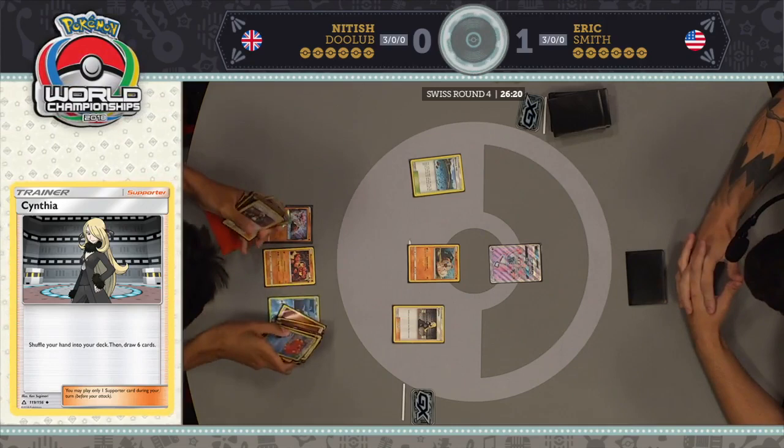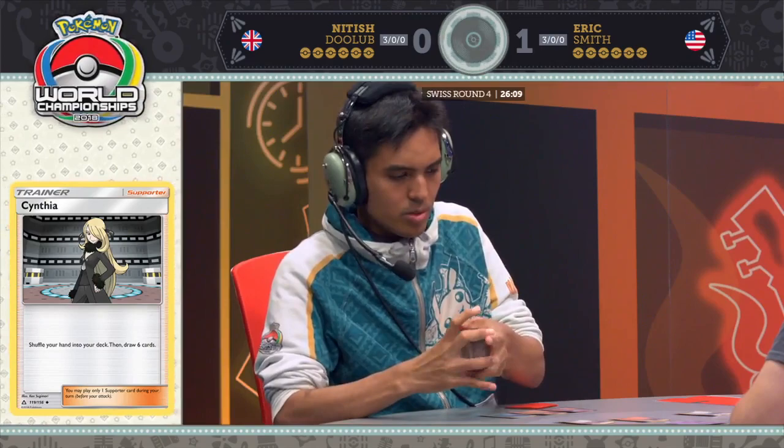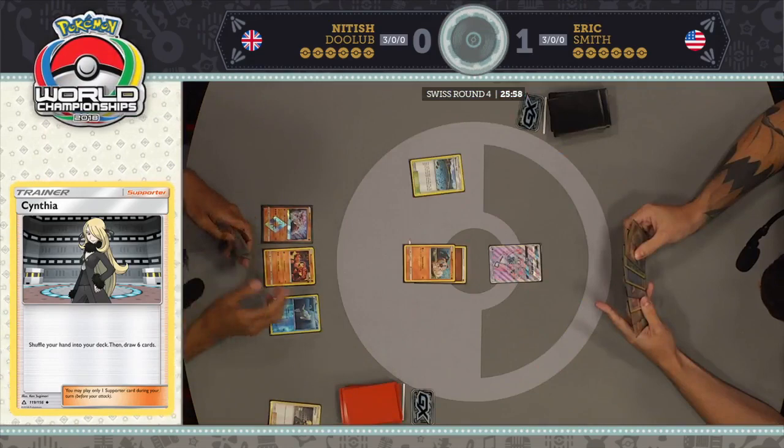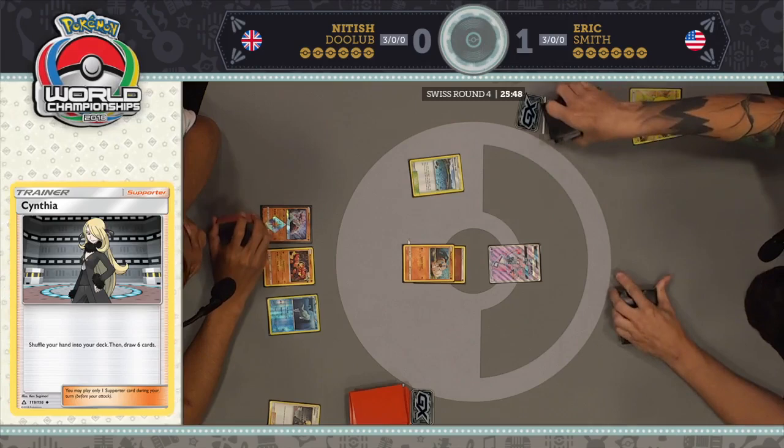Yeah, it makes you wonder why people don't play four Float Stones in their lists. Nittish does get Brooklet Hill, does everything he wants, gets the Fighting Energy on the Rockruff, finds that Remoraid. The Fighting Energy on the Rockruff is typically safe, but I have seen plenty of very good turn-one Rayquaza GX turns — it is not outside the realm of possibility that this Rockruff gets wiped out by the end of this turn.